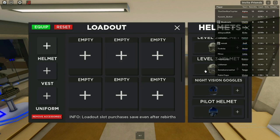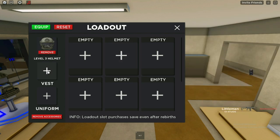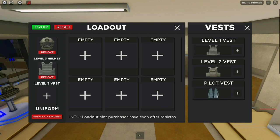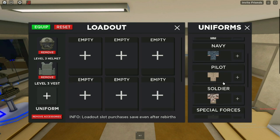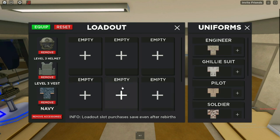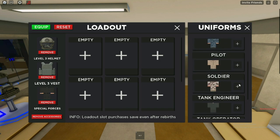Getting into the best loadout for War Tycoon: obviously the best helmet you can get is going to be the level three helmet — put it in there. The next best thing is the level three vest. Both of these are like the top armor in the game.